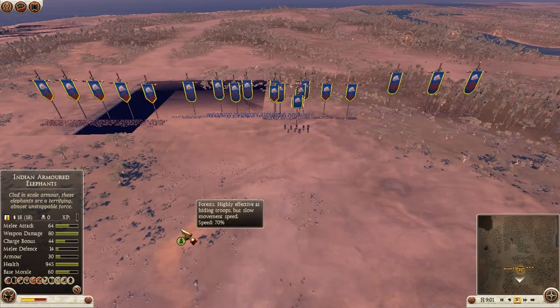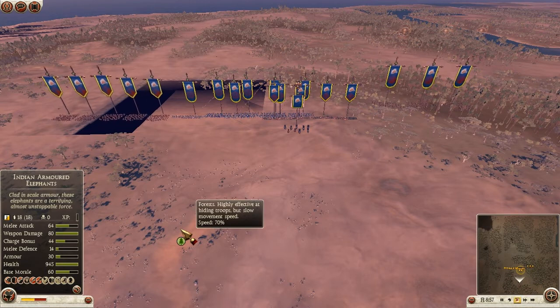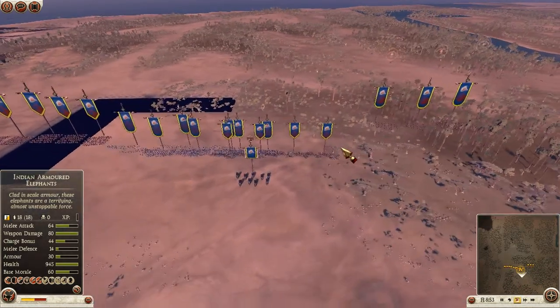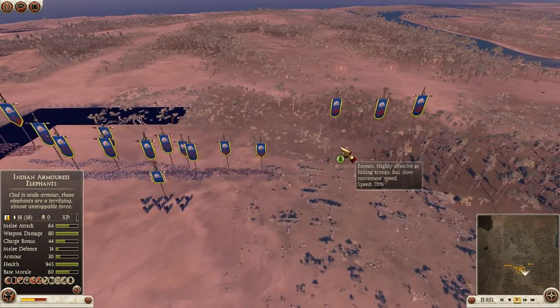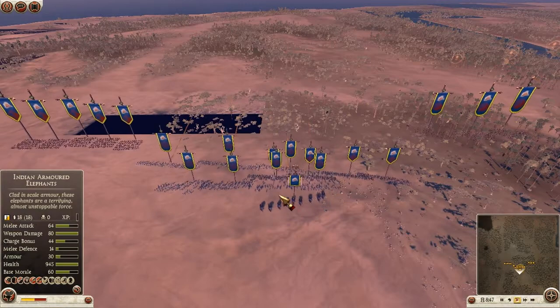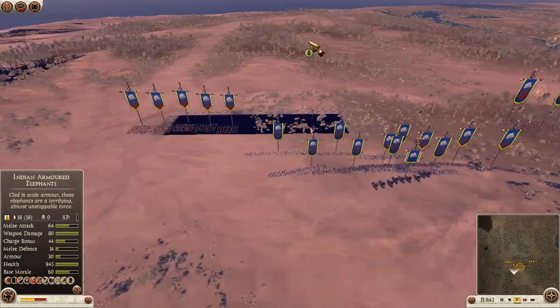Hello there guys, Elita Legionario here, bringing you a 1 vs 1 for Total War Rome 2. Today I'll be in command of Bactria and my opponent — I forgot his name but it will be in the description — is in command of Rome, but he's hidden to me at the moment.